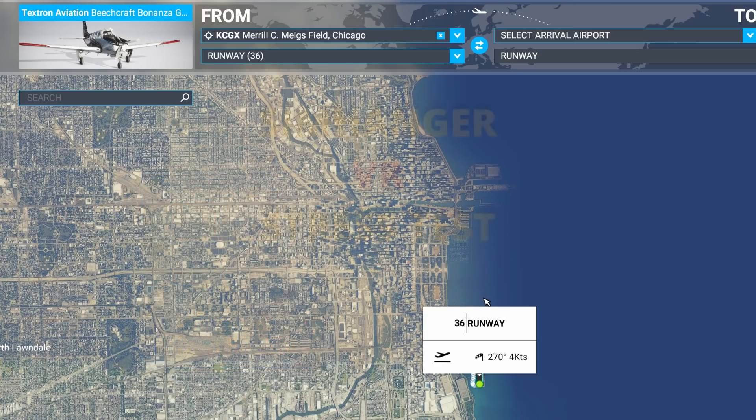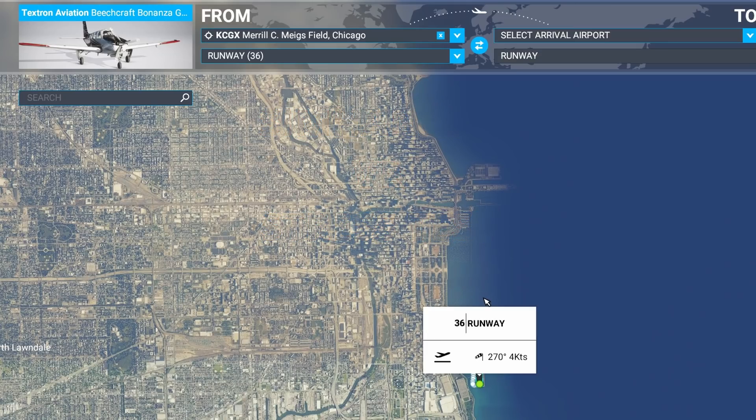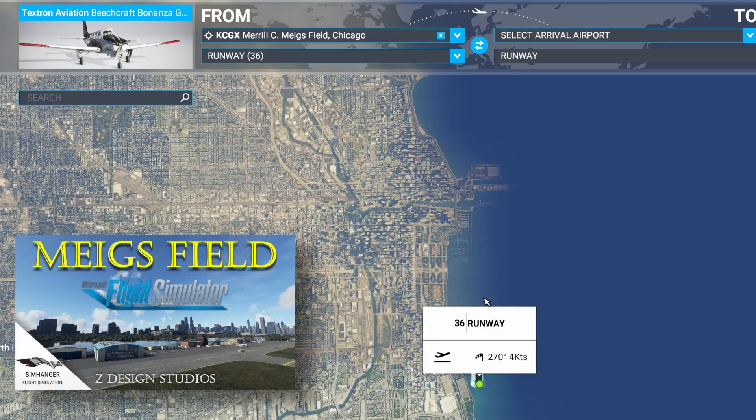I've been doing my multiple flight tests, and longer-term subscribers will be familiar with my stress test. We're in Chicago with photogrammetry on, departing from the infamous Meigs Field from Z-Design Studios. Highly detailed payware scenery, with a freeware option available as well. Link to my review video of this excellent scenery in the notes below.